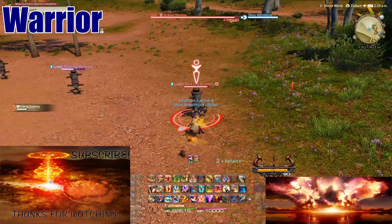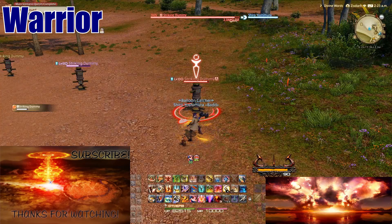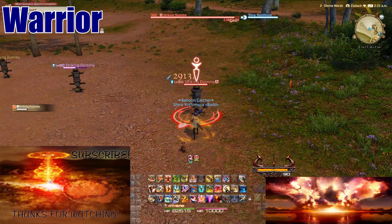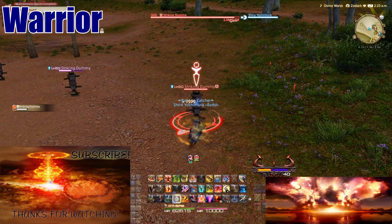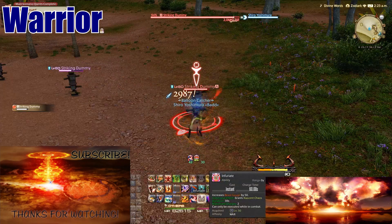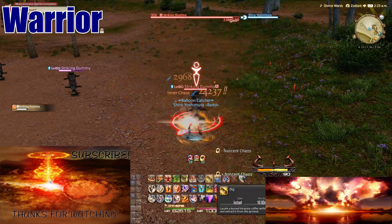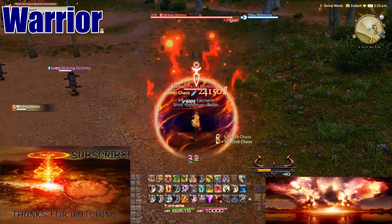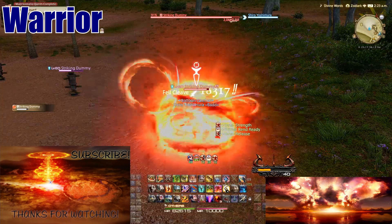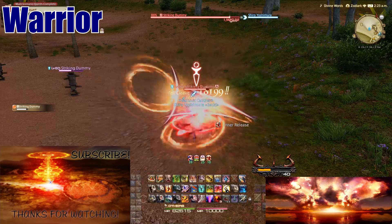What makes Warrior special is Fell Cleave — when your Beast Gauge is above 50 you can use it. That's your strongest spell. There's also a button that makes Fell Cleave ready immediately. Within your buff windows you just use those buttons to spam Fell Cleave repeatedly.